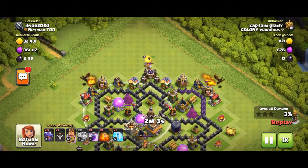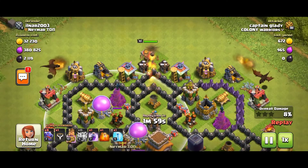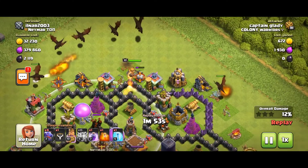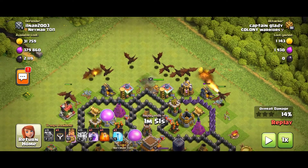We will not be able to take down the two air defenses without a funnel. We will create the funnel — we will be full of drags, and we will have loons behind them.